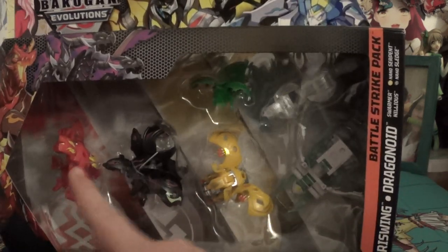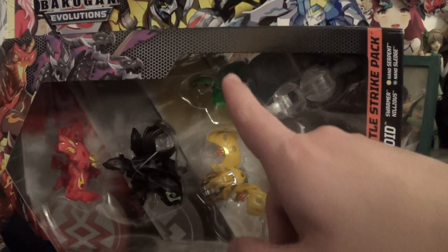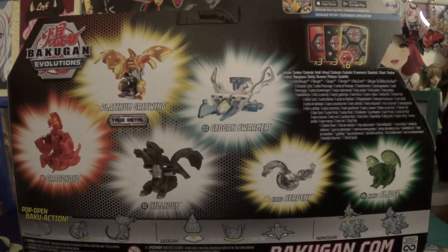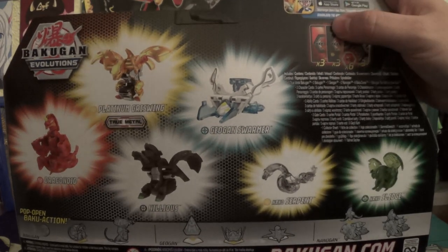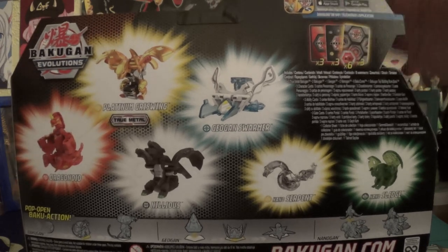Seeing how for the longest time it was just a Ventus Sledge. So yeah, we got Strength Mode Drago, Nelius, Aurelis, Platinum Grizzwing, Chaos Swarmer, Ventus Sledge, and Aurelis Lancer — although it says Serpent on the side, the card actually says Lancer. Come around to the back, you got your obligatory product shots. So again: Drago, Grizzwing, Swarmer, Nelius, Lancer, and Sledge. And of course you got your three character cards, your three normal cards — two being your Nano, one being your Geogon — your three character cards, your six cores, and your three gate cards.